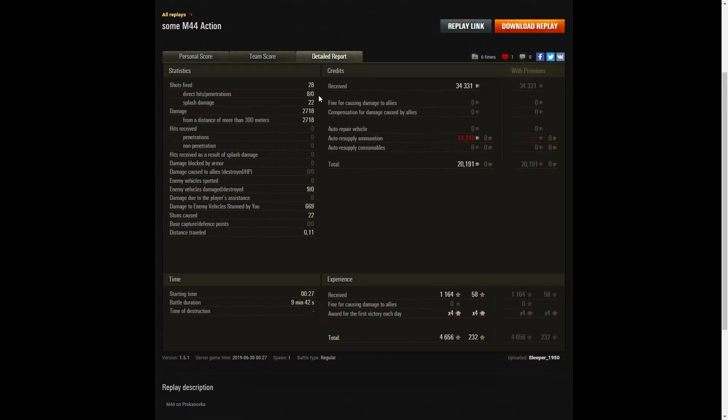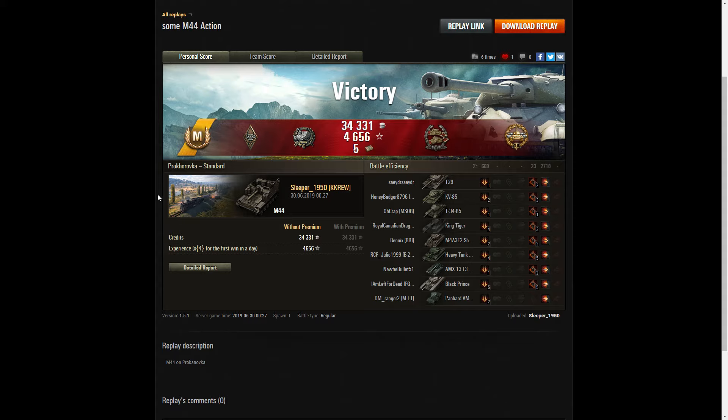Sleeper fired 28 rounds in that game: 8 direct hits, no penetrations, but 22 splash. Damage of 2,718 hit points, all of it at more than 300 metres. He hit 9 of the enemy — three-fifths of the enemy team — and did 669 hit points of stun assist from 22 stuns. On a free-to-play account he earned 34,331 credits and after ammo resupply took away 20,191. He picked up 1,164 base XP, times 4 for the first victory of the day, taking away 4,656. A very nice Ace Tanker there for Sleeper 1950. If you enjoyed that replay, please give this video a like and subscribe to our channel.